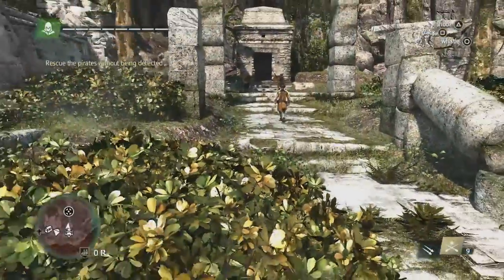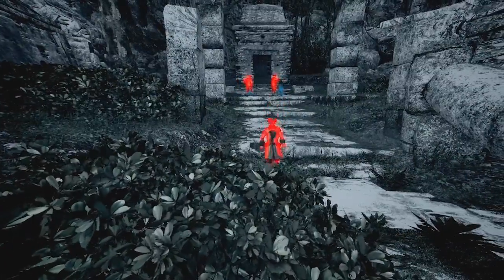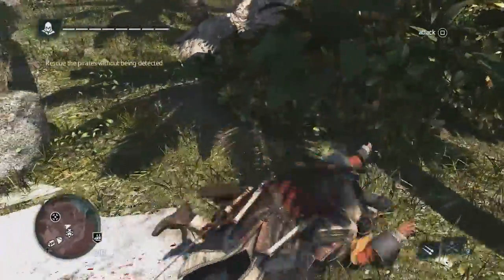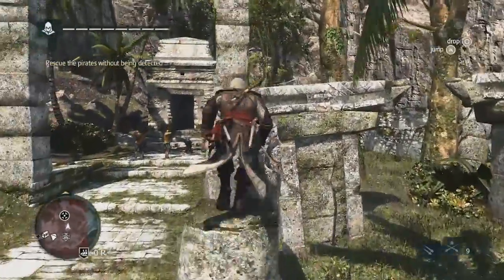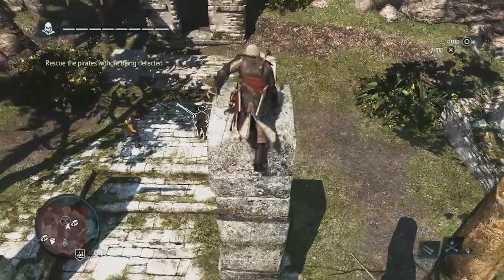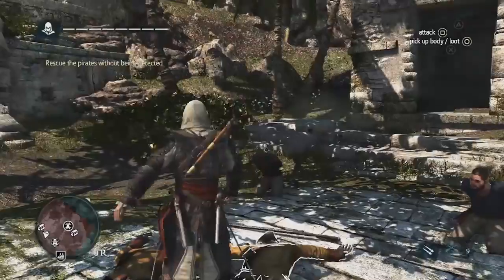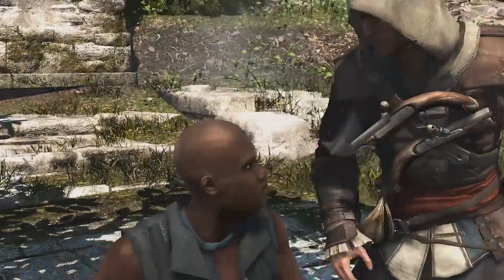As we continue forward, we can see in the distance there's a couple of prisoners taken hostage. This is a scenario that requires stealth — if you're detected by those guards, they will kill the hostages. So it's to your advantage to use the environment to figure out how you can take out those guards without being detected. There are other scenarios where you have more guards and you have to figure out how to take all of them out at the same time. Now that we've freed these prisoners, they are more than happy to join our crew. This is just one way of gaining crew members — there's also the taverns and many different setups.